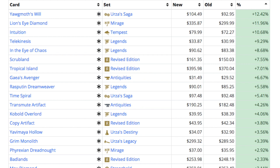Here we have a lot of Reserve List cards — you can see Lion's Eye Diamond on top. Focusing on Scrubland: it's at $161, up from $150. Scrubland is probably the worst of the lands honestly — I was buying them for $50 a piece. Tropical Island has been going up for a while; it's at $400 and I've been getting it for $190.